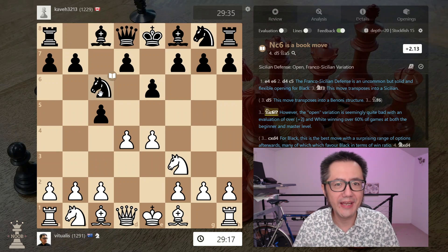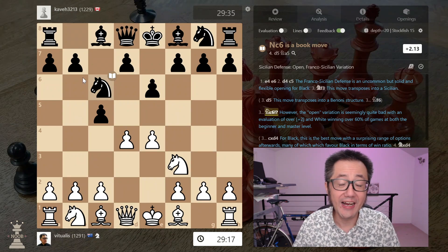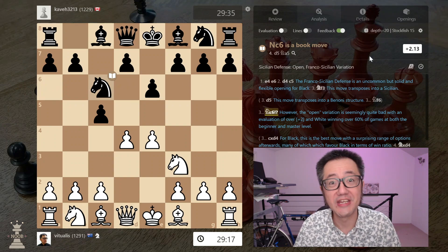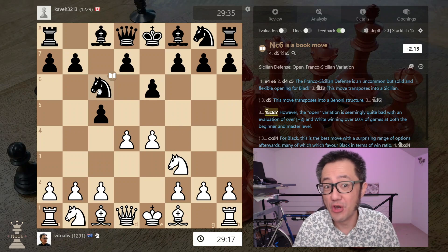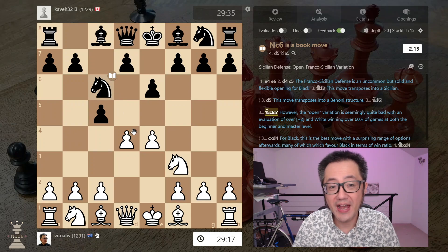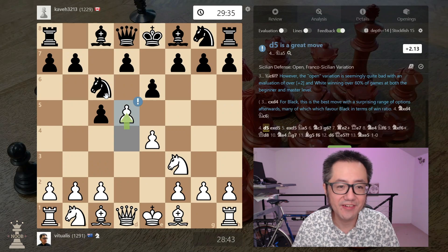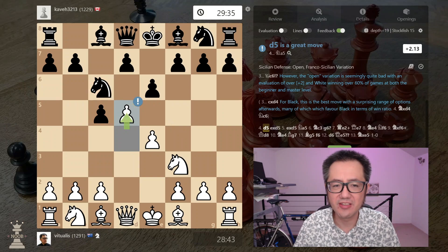Without this move being a gambit, without it being an unusual sort of aggressive push, it's just so interesting — that this could be a book move with theory, but already plus two on move three. The message here is: don't play that move if you want to play the Franco-Sicilian defence. One of the reasons why it's bad is that white can simply push D5, and that knight is in some trouble. They can capture, you can capture back, so the threat is still there against the knight. And this is what actually happened in this game.